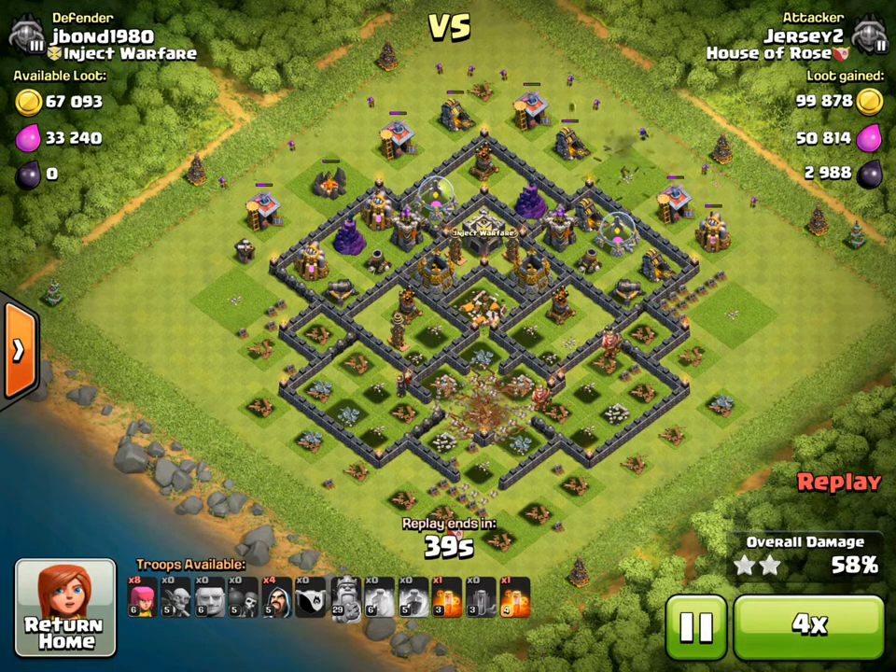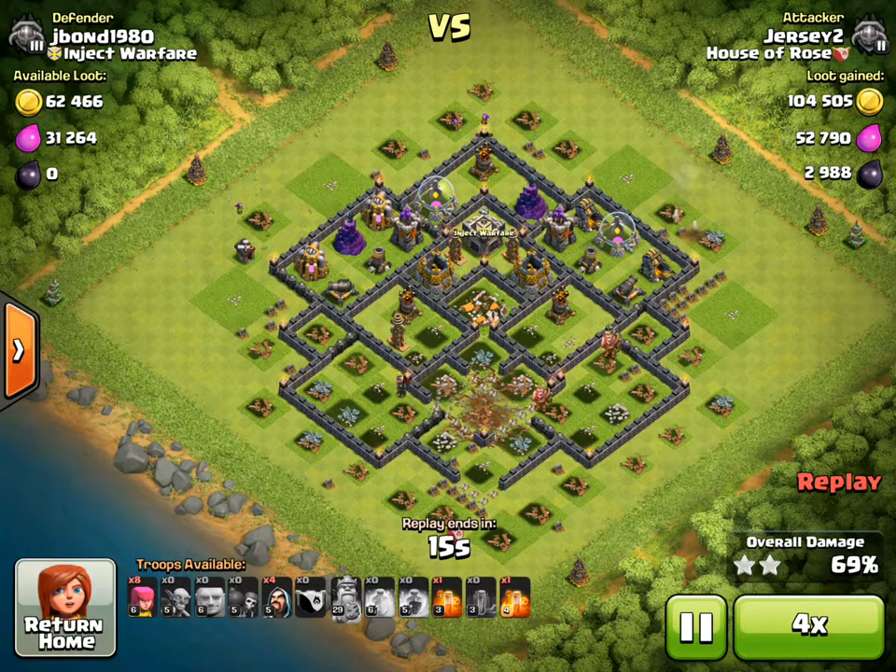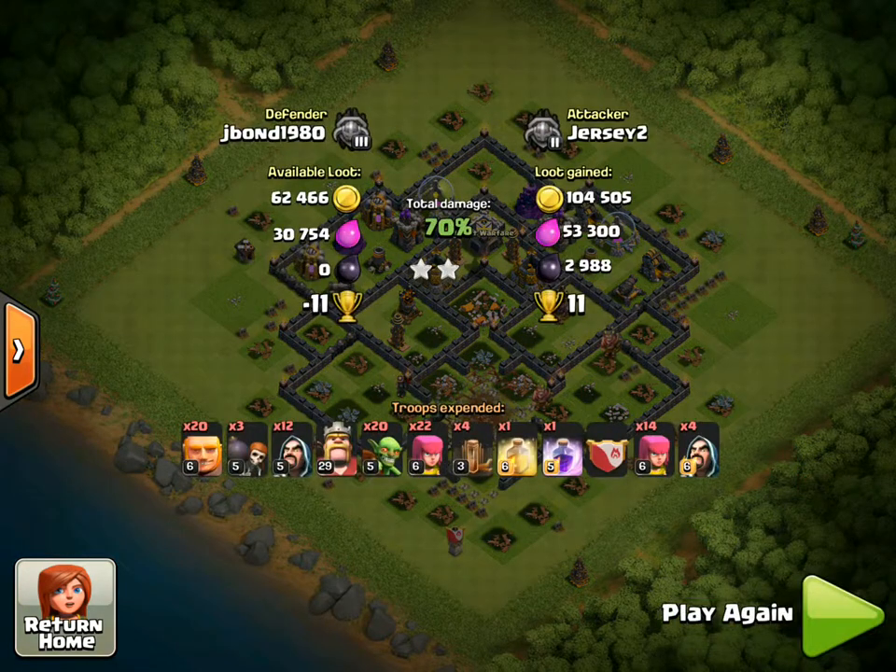And that's it. I'll fast forward to the end. I think we wind up getting about 70% just because all the defenses were inside, and the archers could easily snipe the buildings on the outside. And that's how we do a DE hunt without the queen.